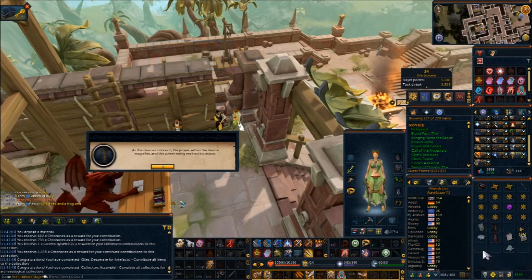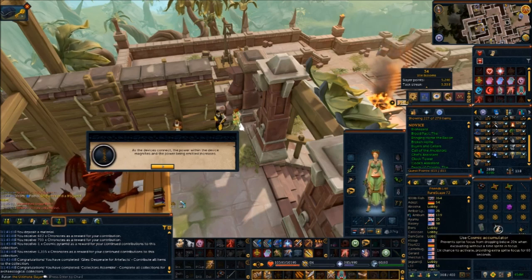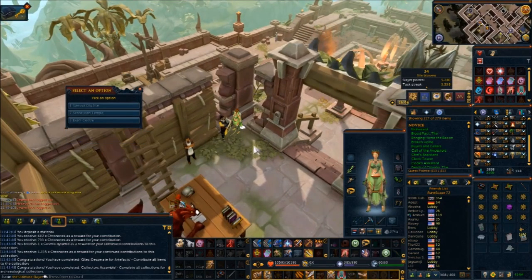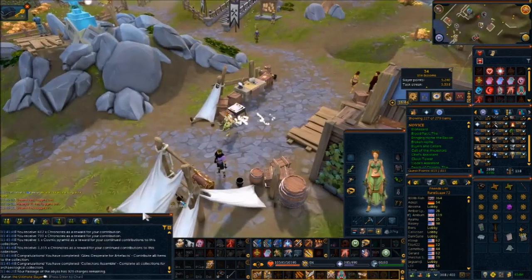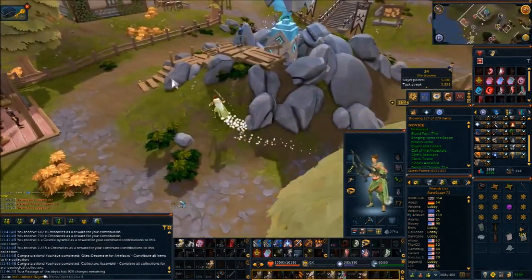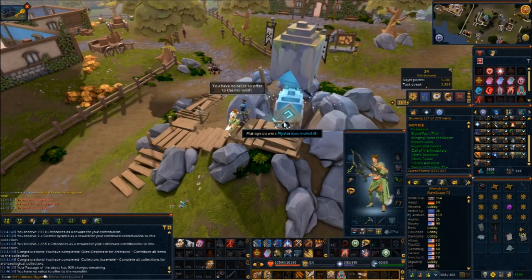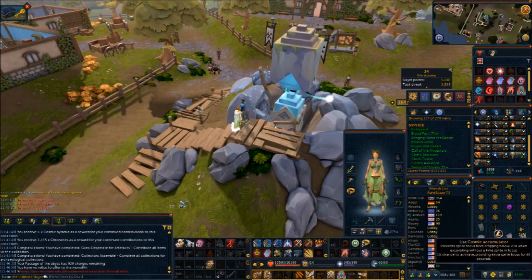That played the trim requirements. Yes! It's attached to two devices — the cosmic accumulator. It's not actually a relic, it's an item. The cosmic accumulator prevents sprite focus from dropping below 20 percent when excavating without time sprite and focus, and has a 1 percent chance to activate, providing extra sprite focus for 60 seconds. So it's an improvement when you combine the two items, which is cool.